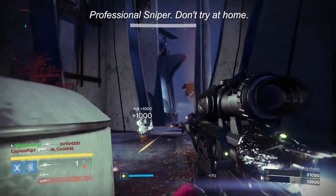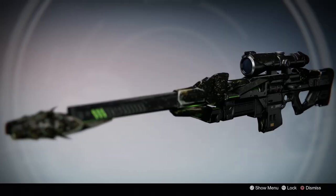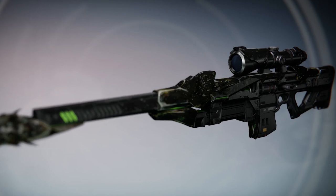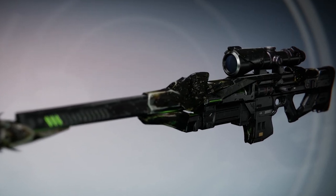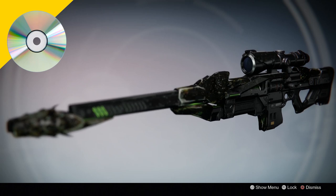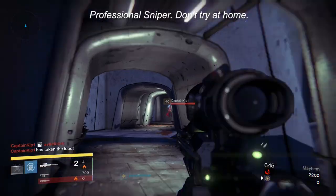Look at those dank no-scopes, all made possible by the Black Spindle. The Black Spindle is available in black and black, and has an extra coat of black as if it wasn't great enough. The Black Spindle even comes with the previously mentioned aimbot, and it works with PC and Mac. No skill is required.